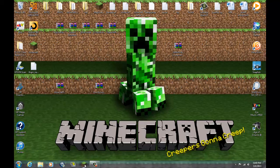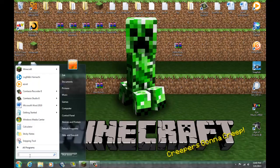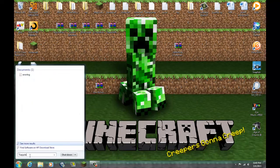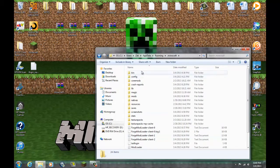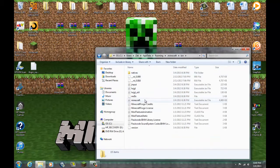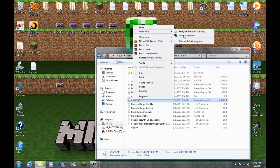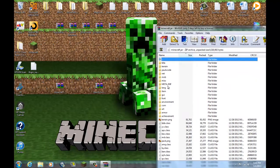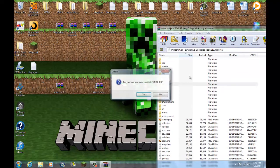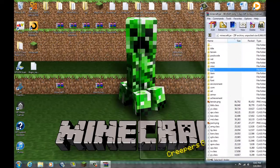This part is kind of the confusing part. Since you already updated your Minecraft, go to your Start menu and type in %appdata%, then .minecraft. Double click 'bin.' Go to your Minecraft jar file, right-click and open it with WinRAR Archiver. You'll see META-INF right here — delete that. Just delete META-INF. That's a very, very important part.